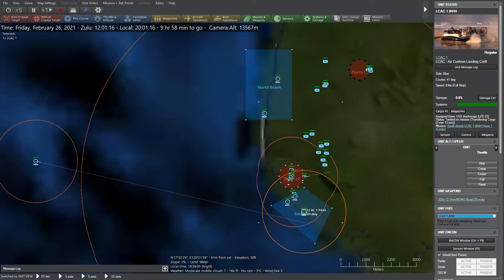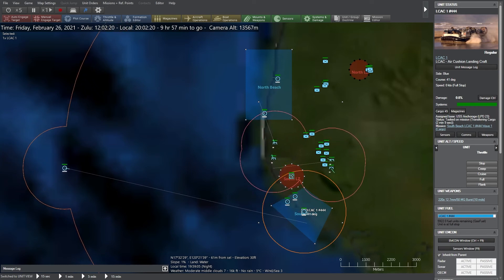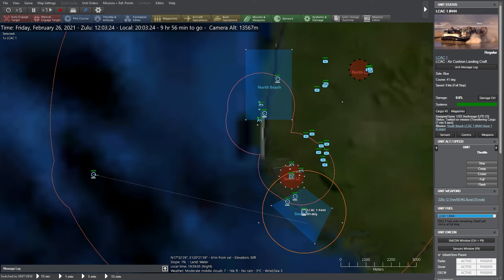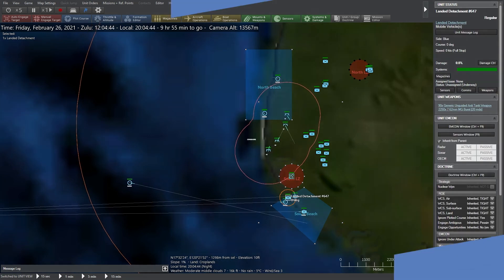At this point, the air assault has landed, captured the airfield, and the first wave has come ashore by LCACs. Subsequent waves are planned, but that is as far as this demo goes. Thank you for watching, and if you would like to know more, please go to pro.matrixgames.com.